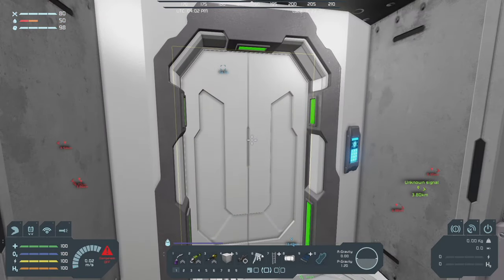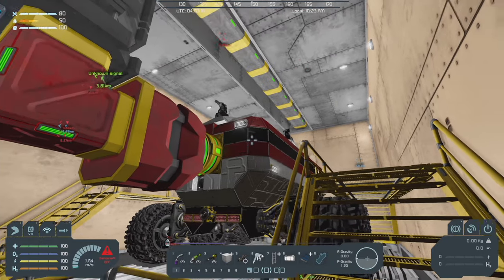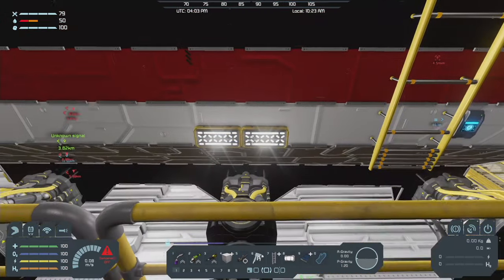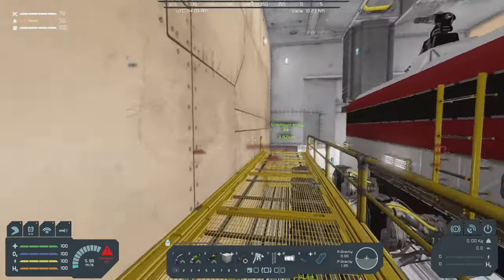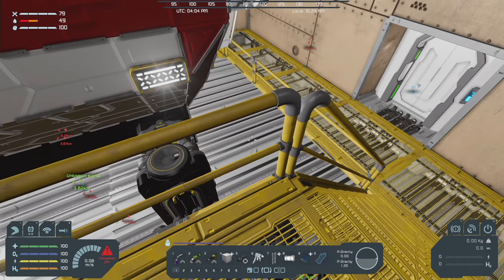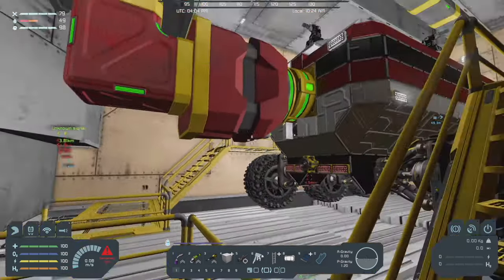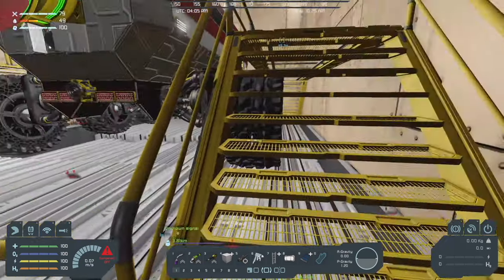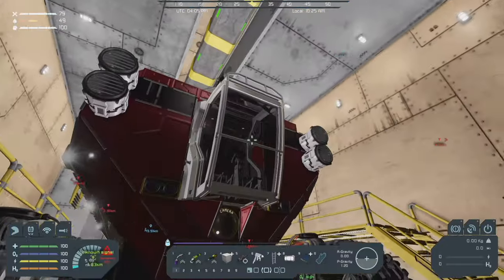As we move into the next room, this is the hangar bay where the little scout rover is stored. I didn't realize I left its lights on. I've got hangar doors in the floor — they're a mod, I think four blocks tall — so I can make it fit. I've just got a piston with a connector so we can lower the rover down through the floor and bring it up inside. Let me get the lights turned off.